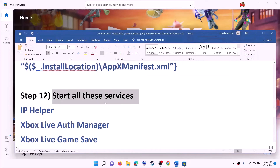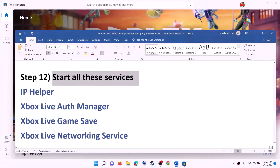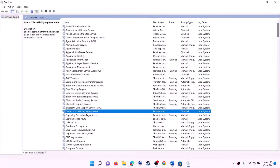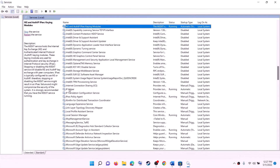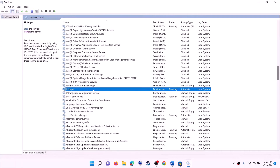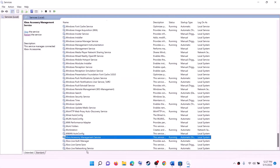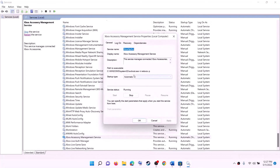The next step is to start all these services. Type Services in the Windows search box and click on Services. Find IP Helper in the list, make a double click on it, and make sure the startup type is set to Automatic. Click on Apply, click on Start if highlighted, then click on OK. Now find all the Xbox services — at the end of the list you can see all the Xbox services. Make a double click on each Xbox service, set it to Automatic, click on Apply, click on Start if highlighted, then click on OK.